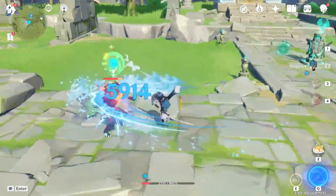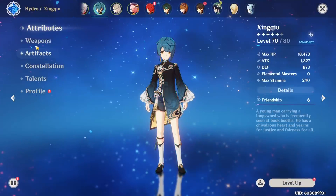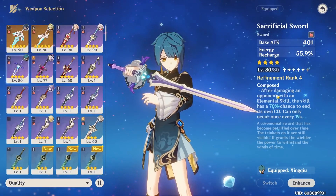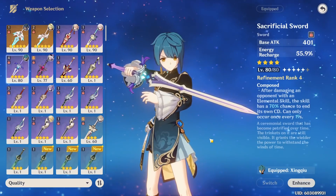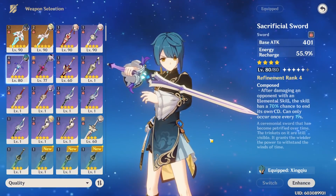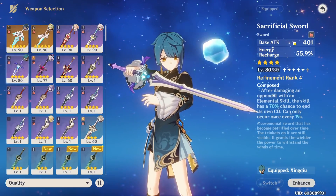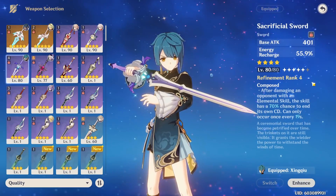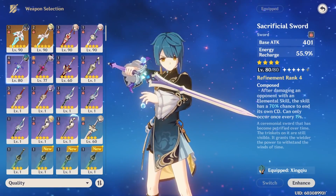Against multiple enemies you can hit more than twice, making it very likely to proc. Running sacrificial sword actually lets you run an attack percent sands because you really don't need much additional energy recharge beyond what the weapon already gives, greatly increasing your damage. Sacrificial sword also scales very well with refinements, so the more refinements you have the better it gets compared to most other swords.